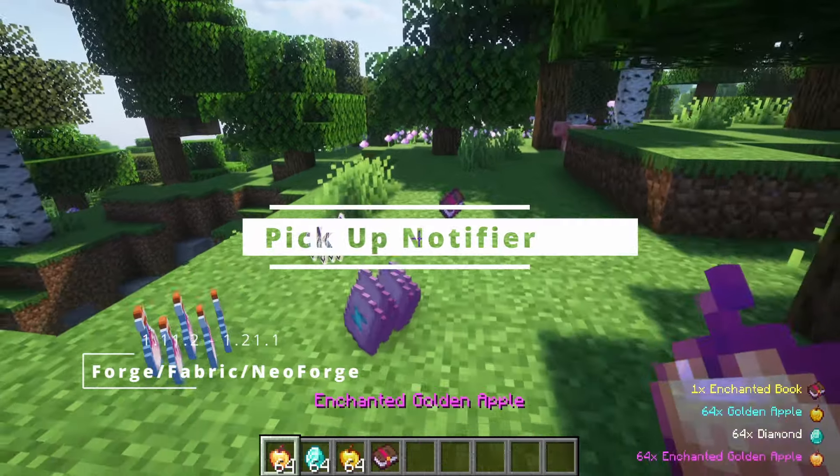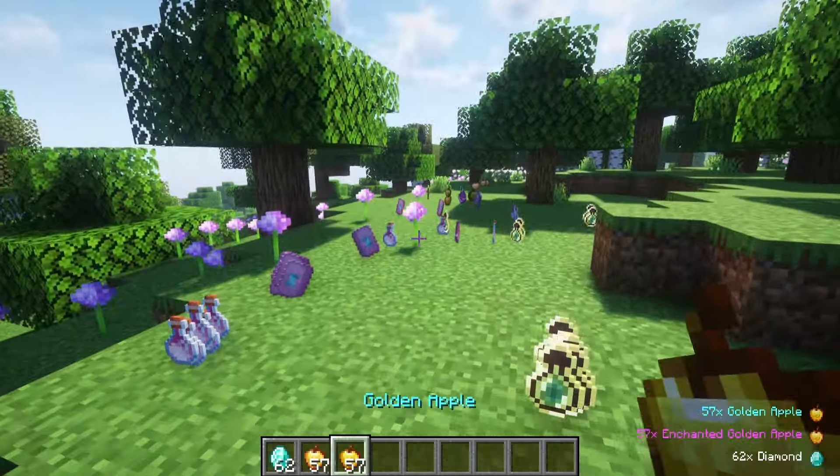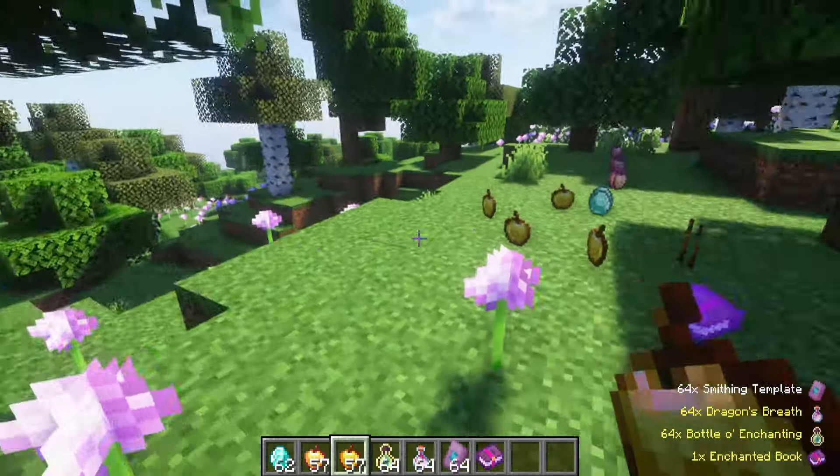If you want to see what you pick up from the ground, it will be shown on the bottom right corner of your screen. With this mod, you will not miss a single item or block that you find. The items also have different colored name tags depending on the item rarity.